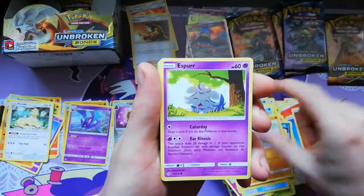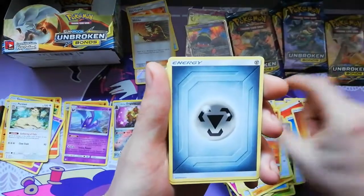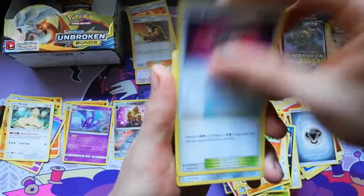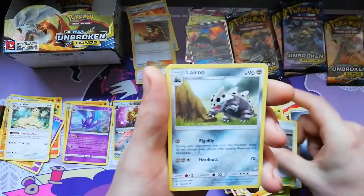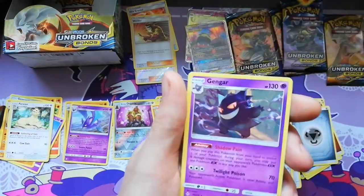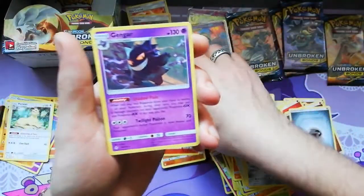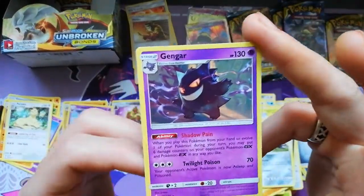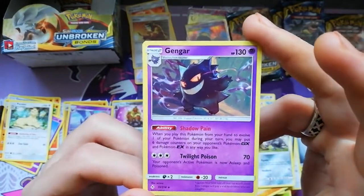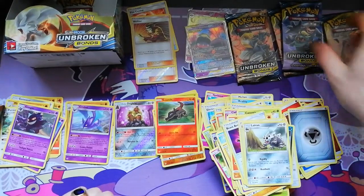Pack: Krabby, Rhylo, Esper, Horgon, Darumaka, Energies, Beast Bringer, Power Plant, Laran, Saladin Reverse, and Gengar — goddammit, my brain is fried today. Gengar Regalran — this has also been seeing a little bit of play. Probably one of the best normal rares in this set.